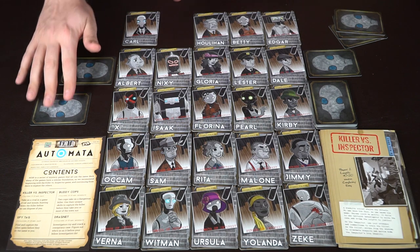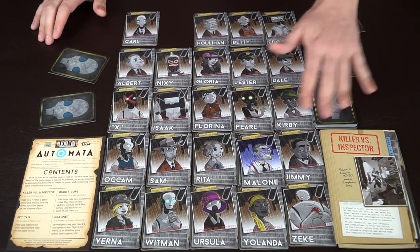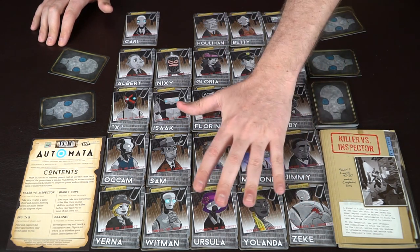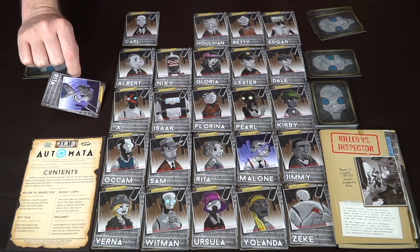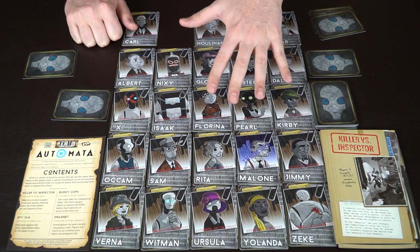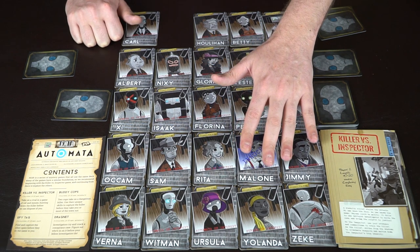However, there's a likelihood the killer can swap identity as an action. Players take actions back and forth — actions include moving the board in different directions, collapsing the board when there are dead players, or the killer switching identity. The cop can play an exoneration card, placing it on a suspect to mark they are not the bad guy. When the cop exonerates someone, the bad guy must tell him whether his current identity is adjacent to that exonerated person.